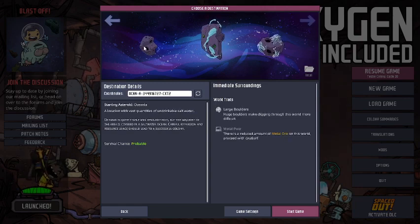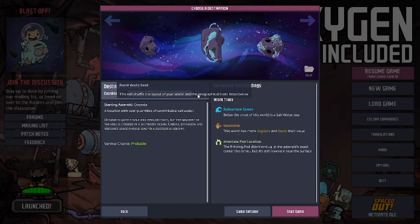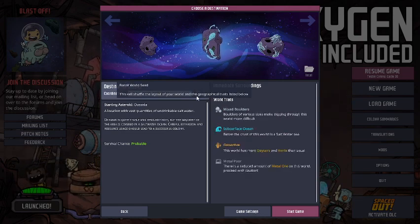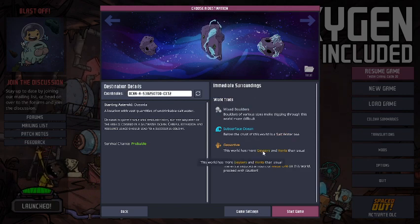Each planet, apart from the starting asteroid, also has specific world traits tied to the coordinates, which you can change before you start your game. Just remember, once it's set and you hit start, that is going to be the world you start off in. Generally I like a geo-active world, as more geysers allow you a lot more versatility with the kind of builds you incorporate into your colony.